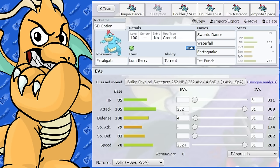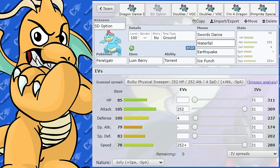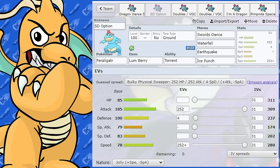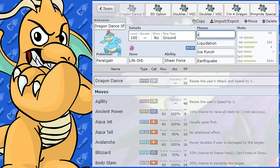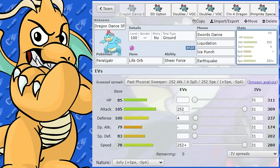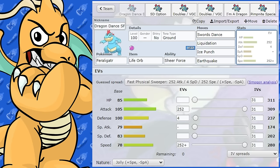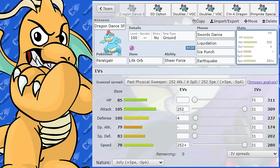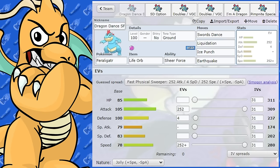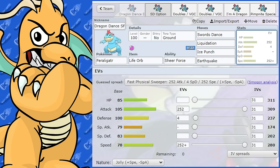The next option is a completely different sort of set — by no means as potent a sweeper, but worth mentioning. Feraligatr does get Swords Dance, which is a very nice boosting move. You could even run Swords Dance on the main set, but the problem is it'll get outsped — that's why Dragon Dance is more optimal. However, if you've got a Sticky Web user on your team, you'll be outspeeding faster Pokemon, and that's where Swords Dance could shine with huge damage output after a single boost.